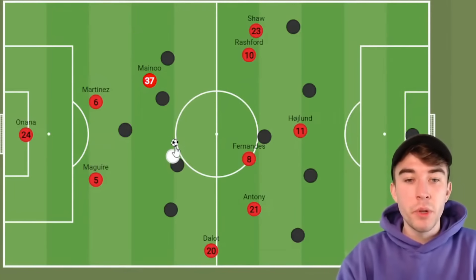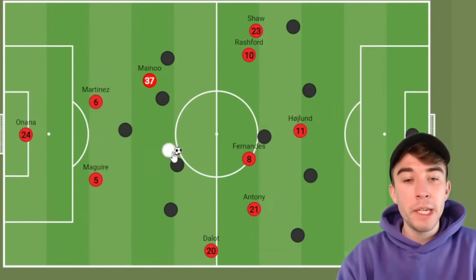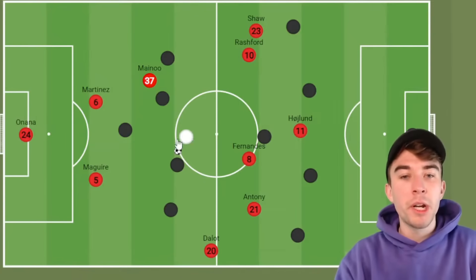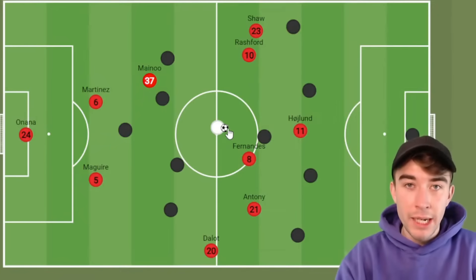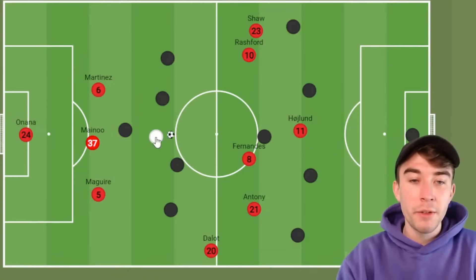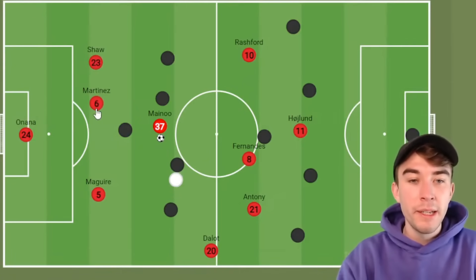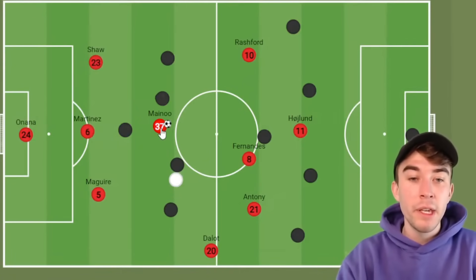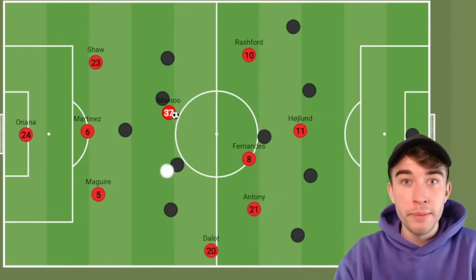I also feel we need ball carriers — a player who can really open up and stride forward through the pitch, applying real drive to the team, because then you have a player who rotates really nicely with Kobbie Mainoo. Sometimes Mainoo drops deep between the centre-backs in a 3-1 shape, then these two might swap; we could also see a 3-2 at times with one of the full-backs dropping deeper and these two playing as a double pivot. Khéphren Thuram is one player who ticks every single one of those boxes.